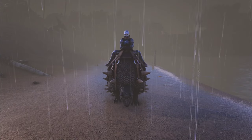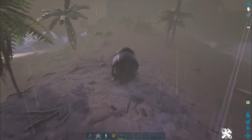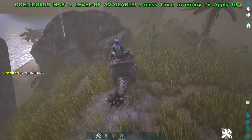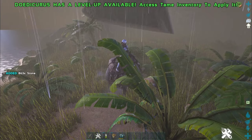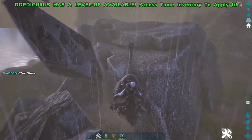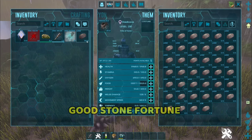The next dino is best known for farming stones — Doedicurus. If you are tired of walking, this guy lets you curl up and roll. The Doedicurus is a very good stone-farming dino and has the ability to reduce the weight of the stone it carries. It can also farm a decent amount of wood, but there is no weight reduction bonus for wood — only for stones. You can't use this one for fighting, cave runs, or other activities. Doedicurus are quite easy to find in rocky areas around the mountains — tame one for good stone fortune.